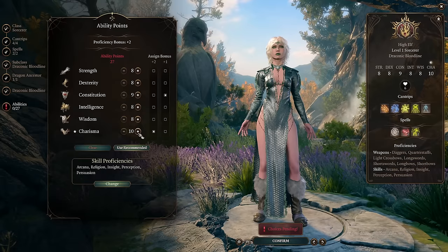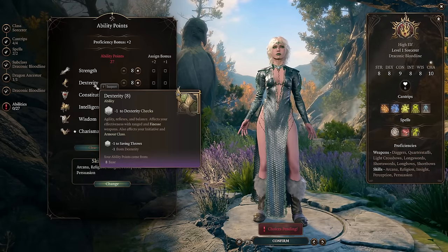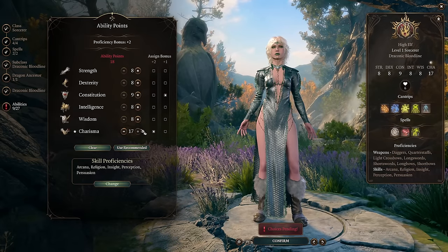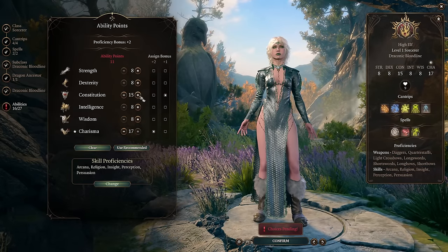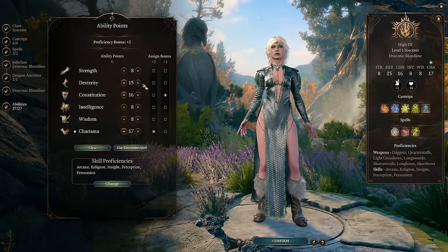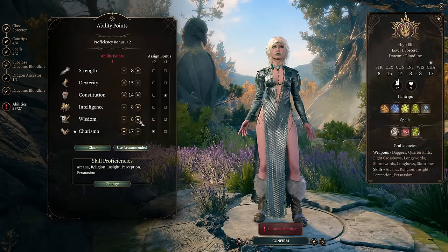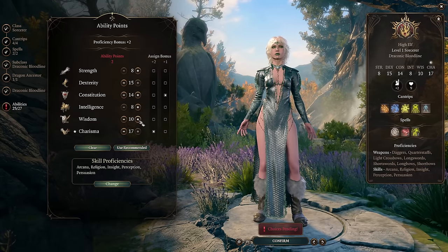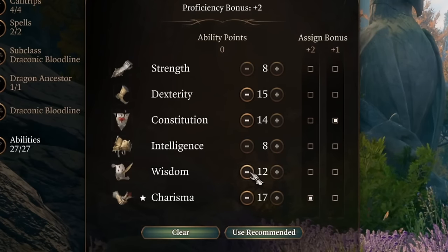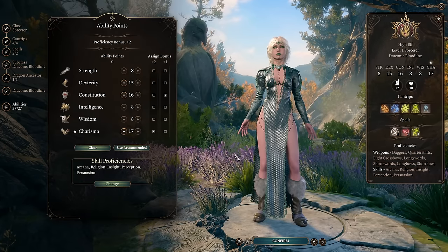Charisma is our main spellcasting ability to hit targets. The third important stat is Dexterity to get more armor class. So we're maxing out Charisma to 17, then getting 16 Constitution and 15 Dexterity. That's the all-in build. If you want a more balanced one, take 2 points from Constitution and put 2 into Wisdom — maybe get Wisdom to 12 for saving throws, especially good in honor mode. But you can get by with 16 Constitution easily.